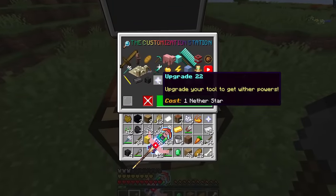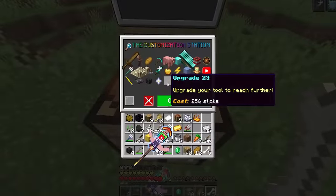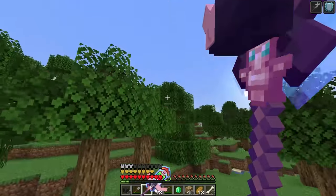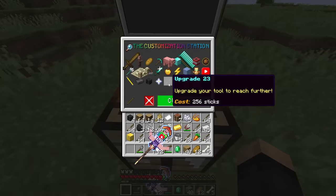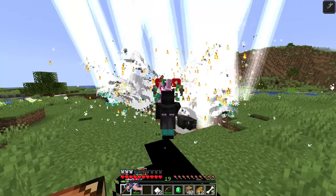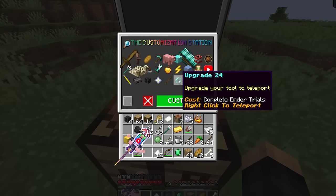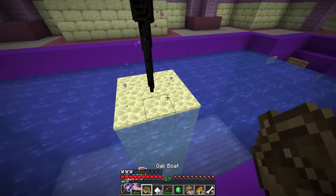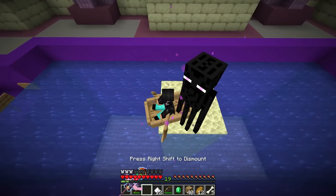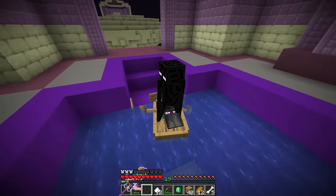We get the wither effect — now it throws wither skulls. The wither star upgrade makes it even bigger. Upgrade 23: 256 sticks. We cut down a forest, collect the wood and craft sticks. Now we click and the sword reaches even further. Next the ender trials: save the enderman by putting it in a boat and sailing it to safety.